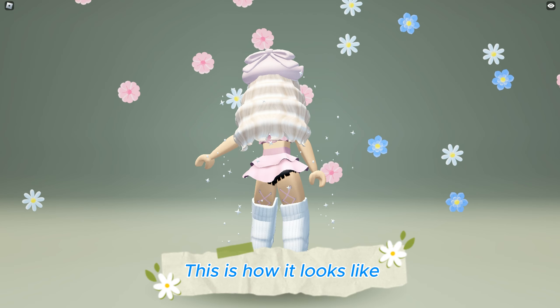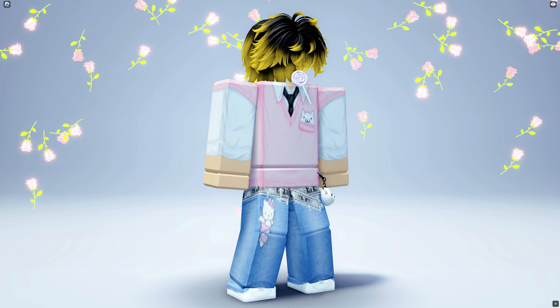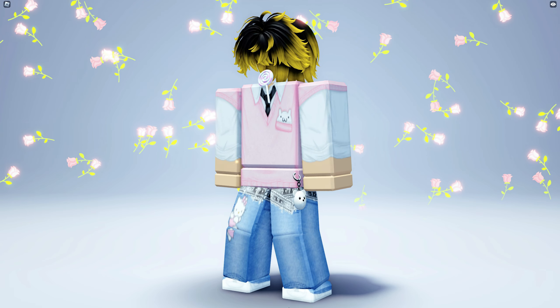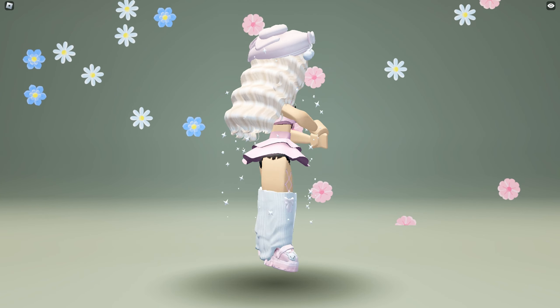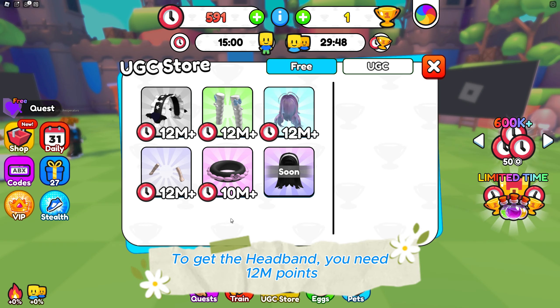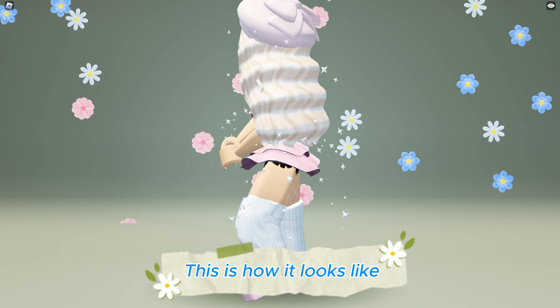This Halloween bat headband with 200 copies is now available to be obtained for free at the Train for UGC game — game link in the description below. To get the headband you need 12,000,000 points. You can get points by training and collecting the daily rewards. This is how it looks like.